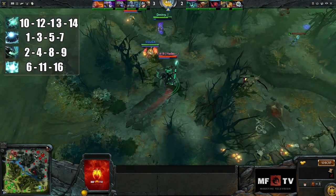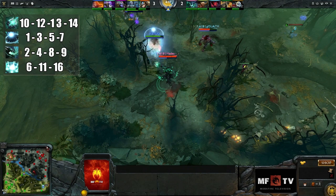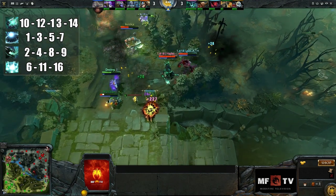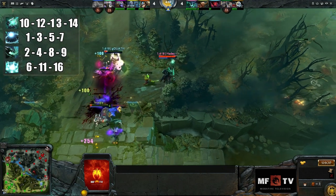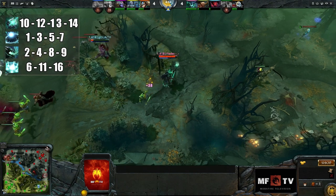Start out with a point in Astral Imprisonment, since it's a skill that will help you dominate mid lane and it's also the single most useful skill you can get early. Continue by leveling up Essence Aura. You want to max out Astral Imprisonment and Essence Aura by level 9. With Imprisonment, you'll keep your opponent out of mana and you'll get bonus damage from your stolen intelligence to help you last hit easier. Essence Aura will help by giving you mana back when it triggers.